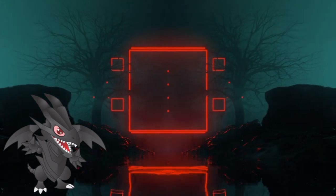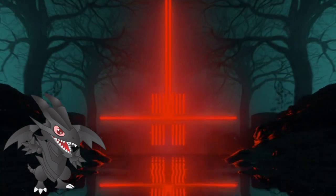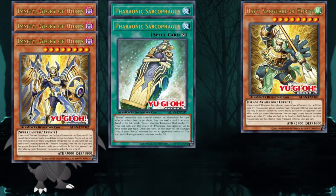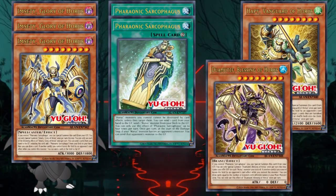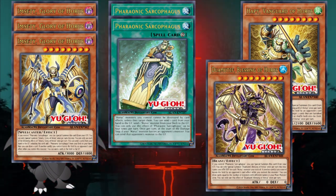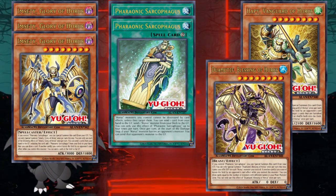From what I've been able to test out and from all the deck lists I've looked at, the main build of the engine looks as follows: Triple MCT, one or two Sarcophagus, and either one or two other Horus monsters with different names. The last part depends on what rank 8 XYZ monsters you want to summon, since cards like Giant Trainer require three level 8 monsters to XYZ summon.